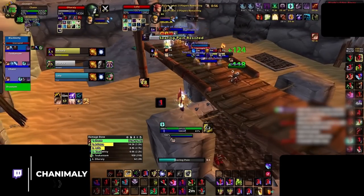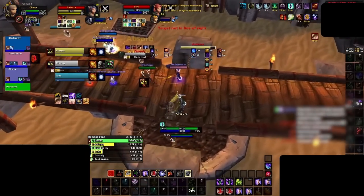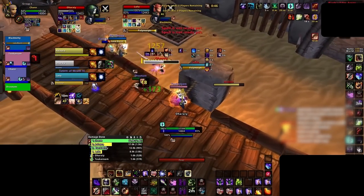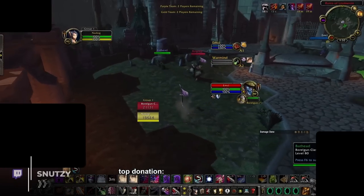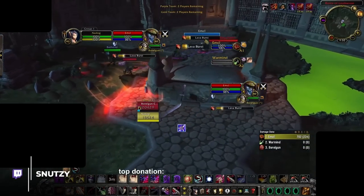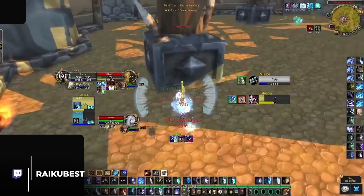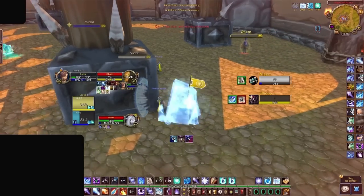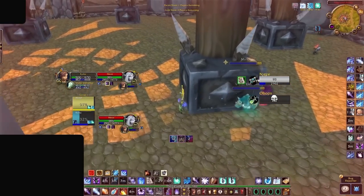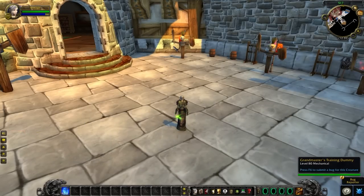This is why you sometimes see streamers with multiple cooldown icons of the same spell on their bars — it's not because they have multiple binds for the same ability. By placing the #showtooltip command before spells that don't have cooldowns, they can see more useful information at a quick glance. A rogue, for instance, could make a macro that uses Eviscerate but also tracks a major cooldown at the same time. Bear in mind, you should only use #showtooltip to track major cooldowns by attaching it to macros of minor spells — you wouldn't want to show the Icy Veins tooltip in a macro that uses Ice Block, since both are major cooldowns.